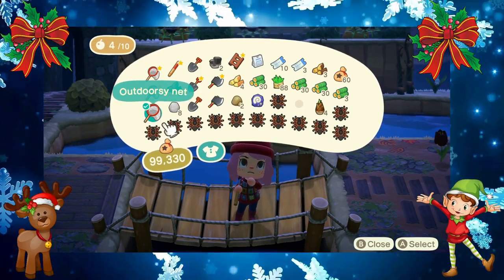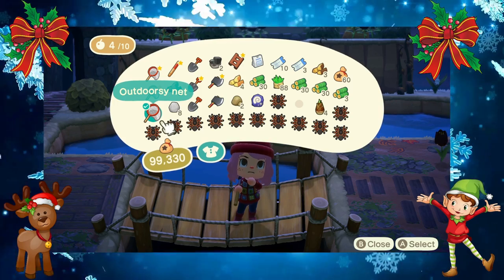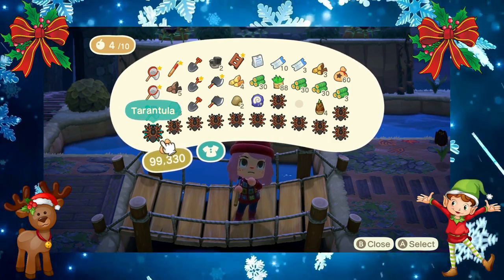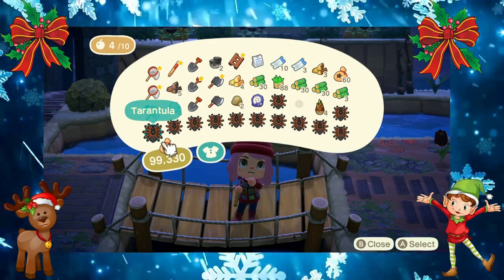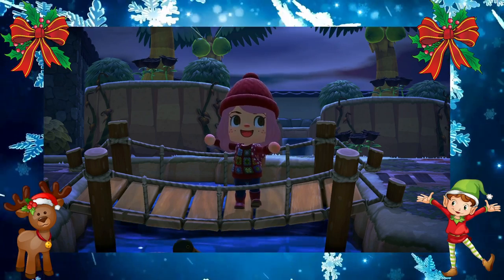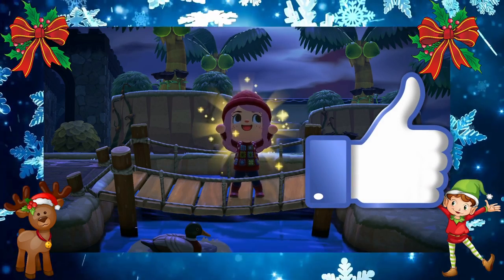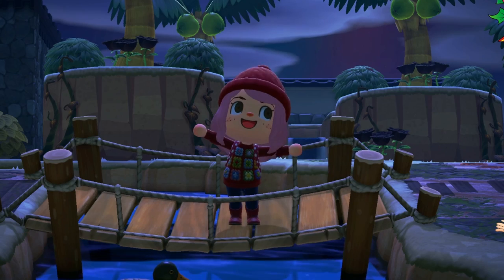Alright guys, I think that's good enough — let's go on home. Look, I got quite a few tarantulas in my pocket. I went ahead and quit early, but you could drop all the other supplies onto the sandy beach area and fill up your pockets with as many tarantulas as you'd like. Each one will sell for about 8,000 bells at Nook's Cranny, or you can wait until Flick comes and he'll buy them for 12,000 bells a piece — a great way to make some money! I really hope you enjoyed today's video on how to make a tarantula island. If you found this helpful or just entertaining, don't forget to hit that like button. I love you guys so much — thanks for watching, see you tomorrow!